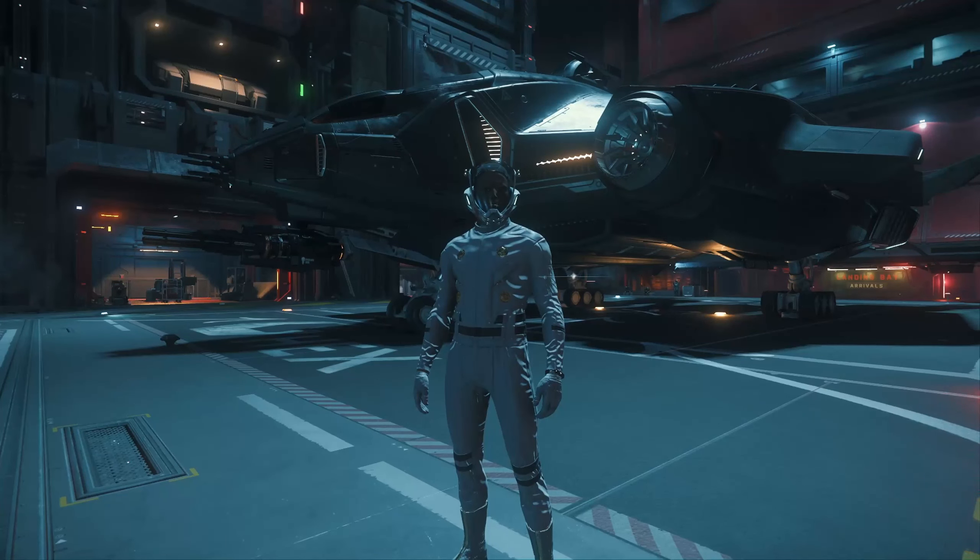But I went to go rent a ship in Loreville, and I saw this on the ship rentals. And I was like a little kid on Christmas - no way. But this is the Aegis Vanguard Warden. I have been dying to fly this ship.